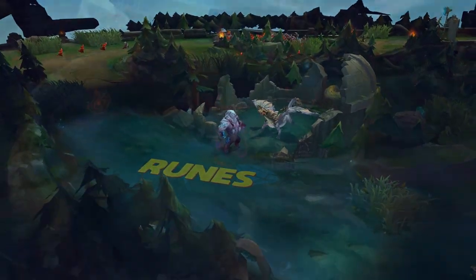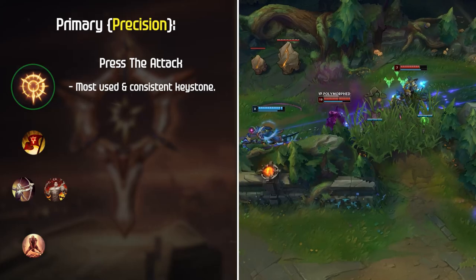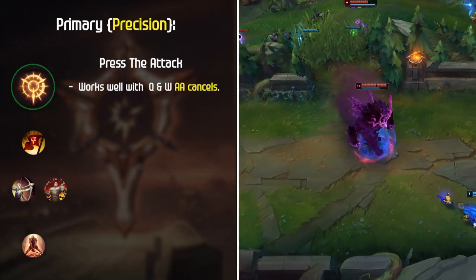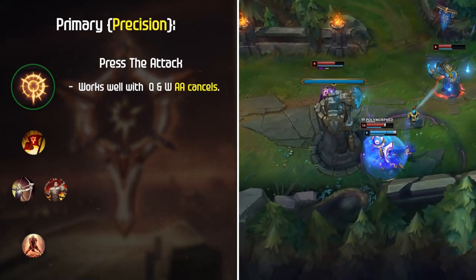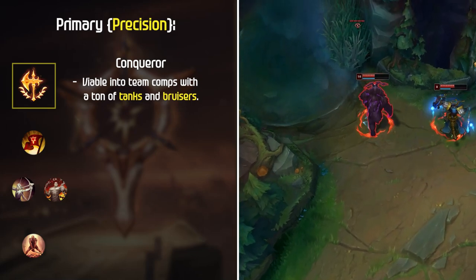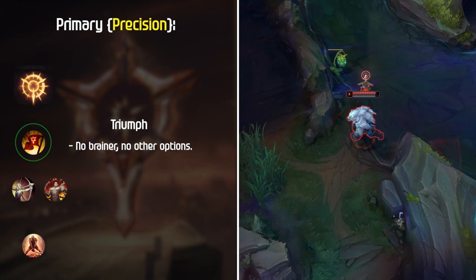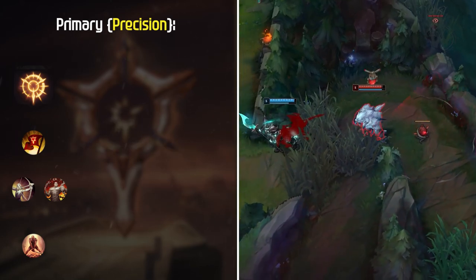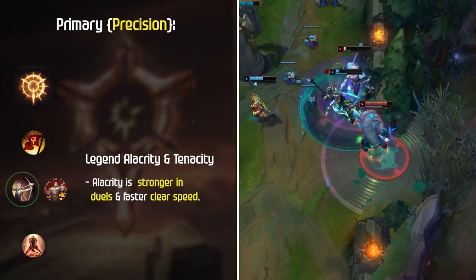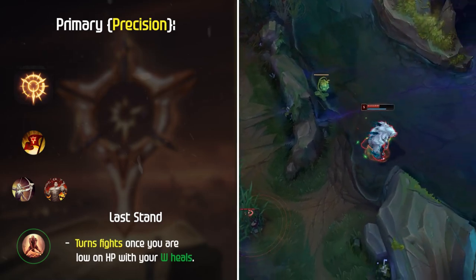Runes: Let's talk about the best rune setups for Voli in Season 11. Press the Attack is by far the most used and consistent keystone being run in every elo. The reason Press the Attack is so strong is because of your Q and W auto attack animation cancels, allowing you to proc it almost instantly, making you a seriously dangerous 1v1 duelist. Conqueror is also viable into team comps with a ton of tanks and bruisers, providing more scaling, but keep in mind it's much weaker in burst trades or ganks. Triumph is a no-brainer, and Legend Alacrity and Tenacity are interchangeable depending on if you need the tenacity. Alacrity is best since it'll make you stronger in duels while also increasing your clear speed. My favorite option is Last Stand, which allows you to turn fights once you're low on HP with your W heals.